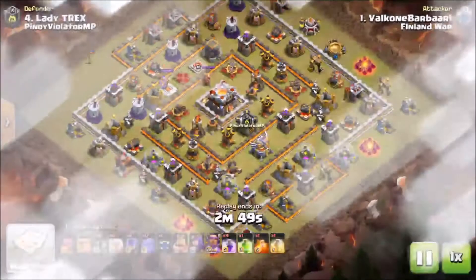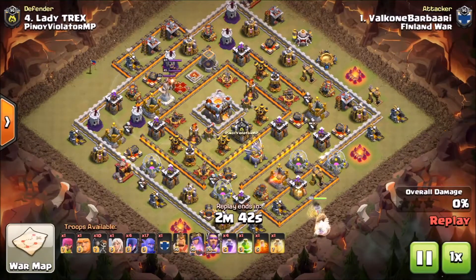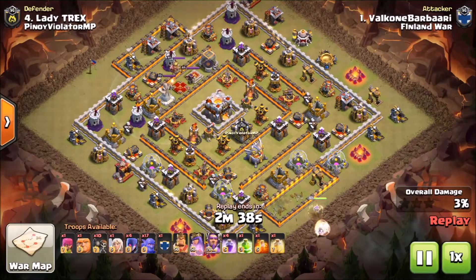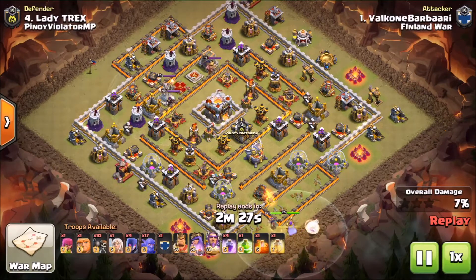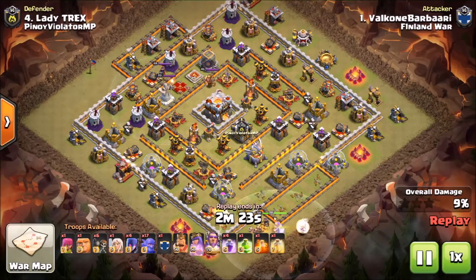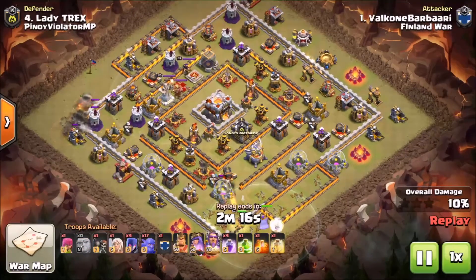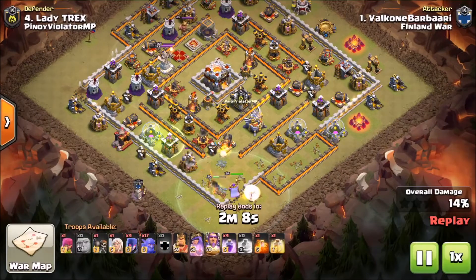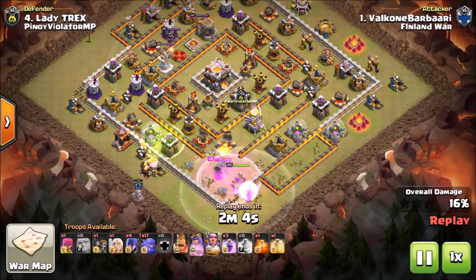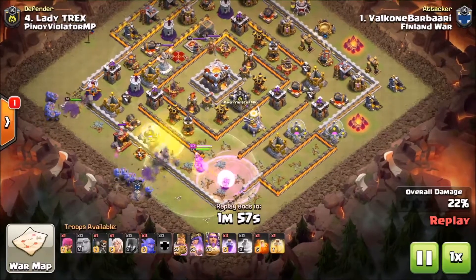We're moving on to our last attack — of course they got an 11v11. This one was done by Valcone Barbari, or VB. Sorry if I mispronounced that. Mr. VB is going to go in with the queen charge bowler witch attack. What he does down here with the queen is he makes a little bit of a funnel — he wants his stuff to go in a specific way. He's also using the grand warden just to make sure his queen stays up, because a lot of times with these attacks it's really the queen that brings it together. He's broken in on either side of the base and puts a jump spell down for the center just to make sure that everything stays spread out and moves through the base together.